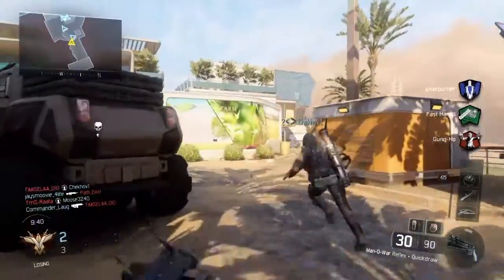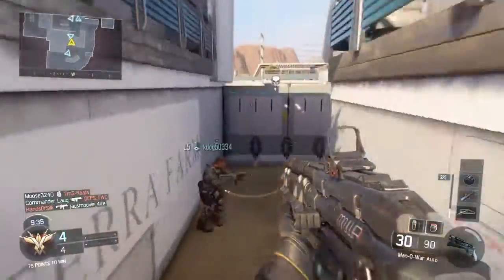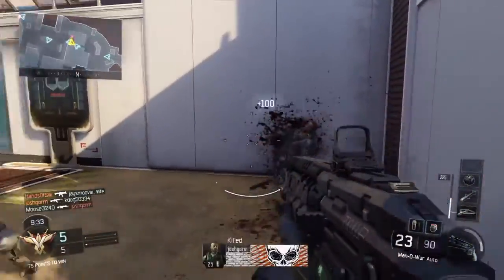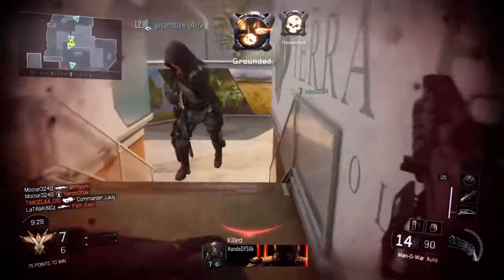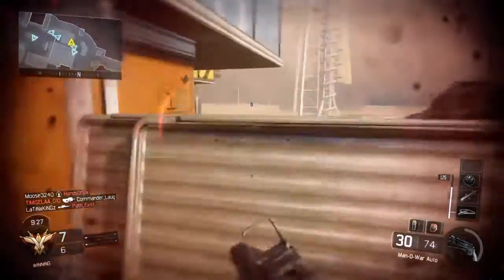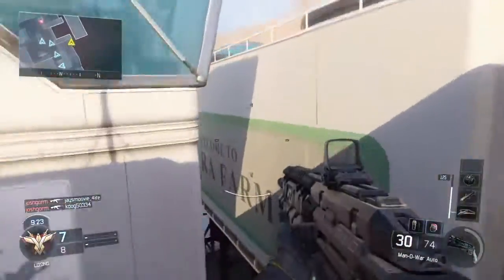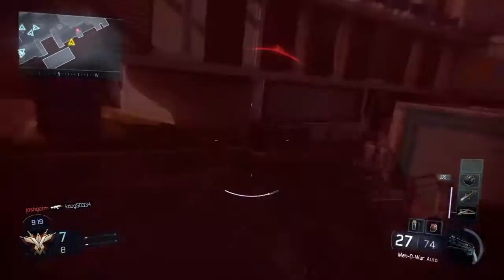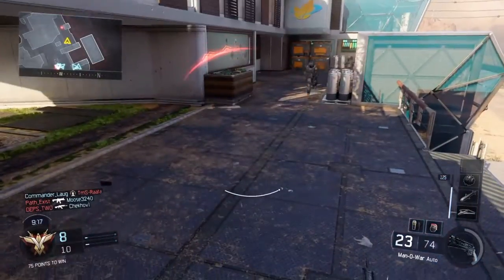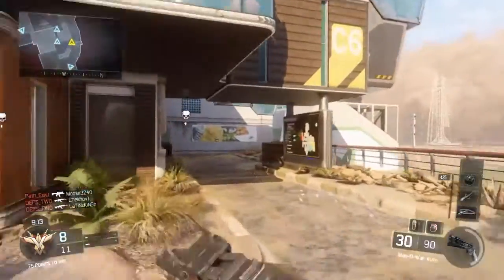First of all I did see the new weapon — the starting pistol that you are starting with. That is called the Bloodhound and you are going to start with that in Shadows of Evil. It is a pistol and it looks really cool, but I wish the M1911 was back. It does have about 6 shots in it and it is very powerful for a pistol.